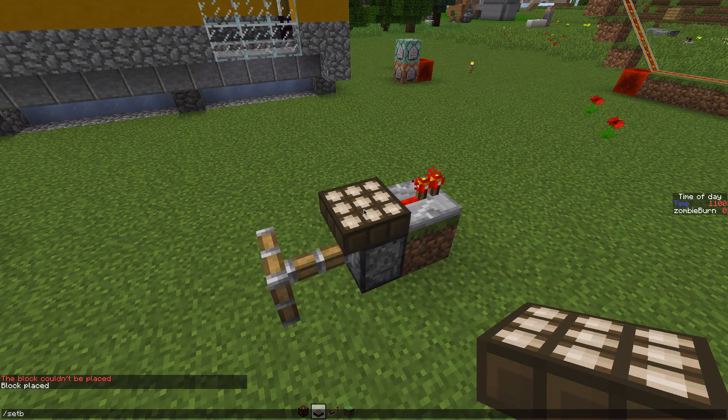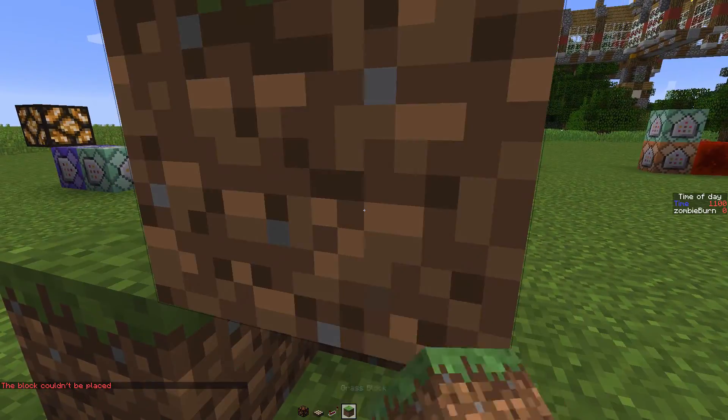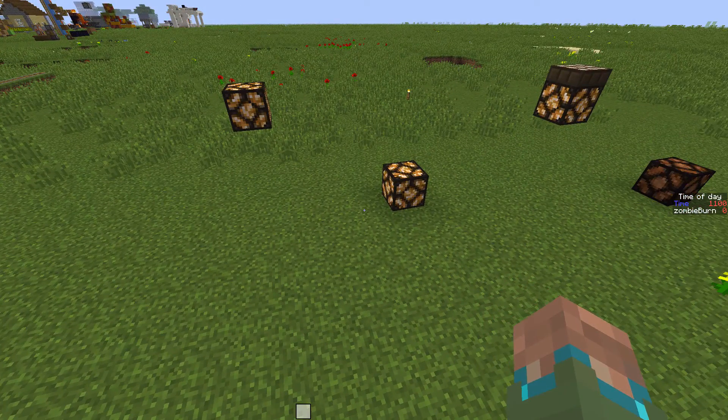This technique also works for things like pistons and repeaters. As you can see here, I've just removed them and they're still powered. If I was to update the piston and the repeater there — so it's just a way of powering things with redstone and then removing the source but keeping it in the powered state.